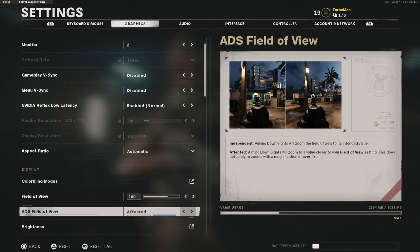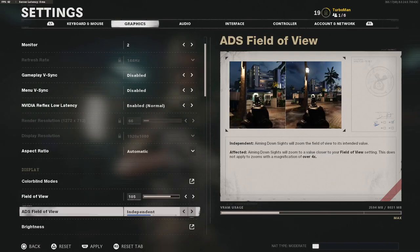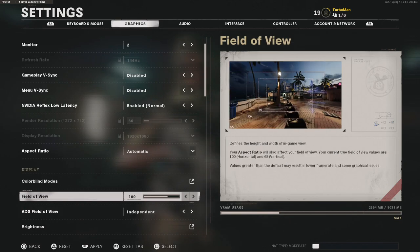Now the ADS field of view — I saw a comment about how the gun feels so zoomed in. The reason is you most likely have your setting on Independent. If you look at the description, it says aiming down sights will zoom the field of view to its intended value. So if your FOV is like 105, everything looks small, and on Independent it zooms in even more, making it harder to get accurate shots on opponents. My recommendation for multiplayer is to go with Affected, because it doesn't zoom the gun too much into your face. Independent is more for larger modes like Warzone with long-range gunfights, especially on a higher field of view.